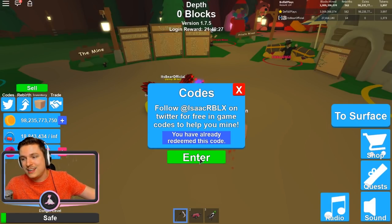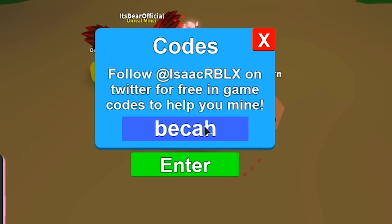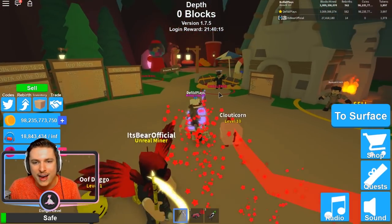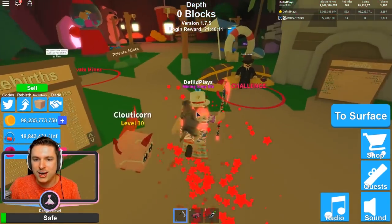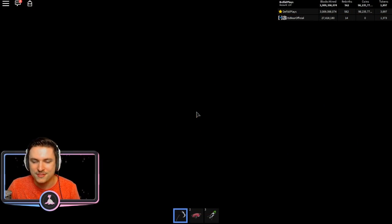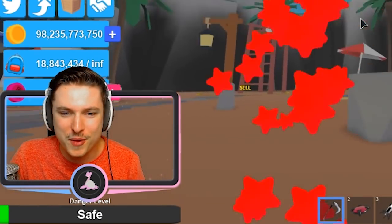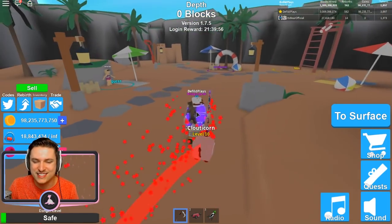Next on the list is 'sunscreen,' which gives you a legendary head. Easy! Right after that is 'beach ball' — who doesn't love beach balls? All these summer updates make me want to go to the beach, and by that I mean the beach in Mining Simulator. We need some sun — oh, it's actually turning daytime right now!